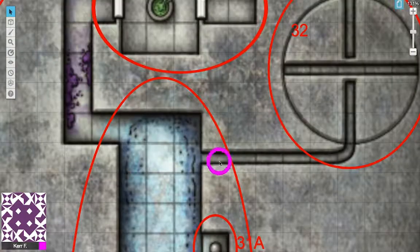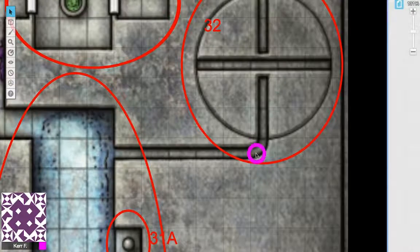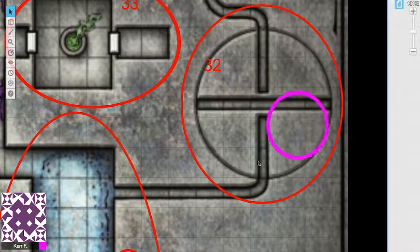If your characters have accessed the crawlway to the north of the Reflected Halls, they'll come into Area 32, the Rotating Crawlways. The crawlway is three feet high and two feet wide. If they make a DC 15 Perception check, they notice this is the end of a crawlway. If they exceed it by five or more, they realize this room can rotate.